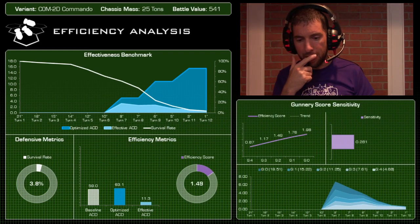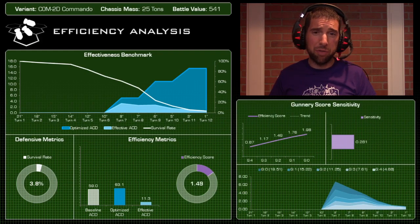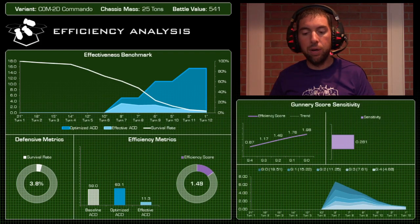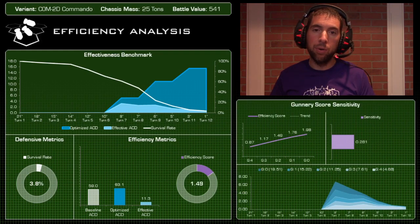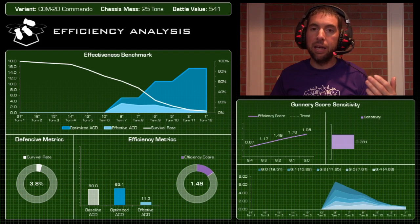On gunnery score sensitivity, there's very little — 0.281 — so increasing gunnery isn't really going to do much for you. That tells me to run this thing with your rookie pilots: four-fives or a three-three gunnery is fine. This mech needs to be at point blank anyway, so just get it in there and run it with a lower gunnery rating for better overall return. The battle value is so low that bumping to gunnery-3 probably isn't a bad idea for a bit more efficiency.